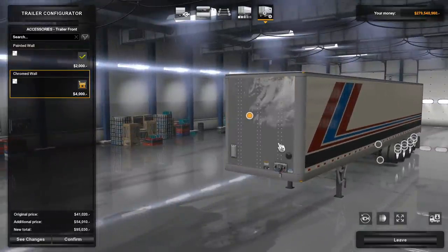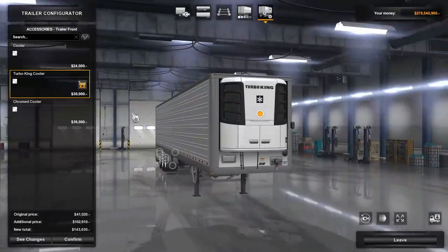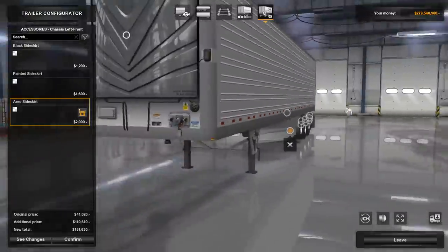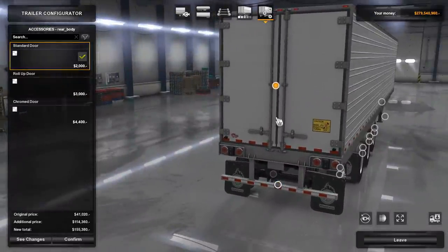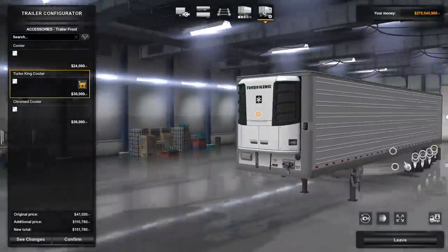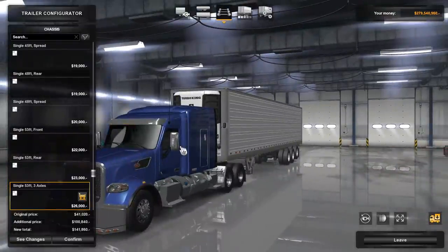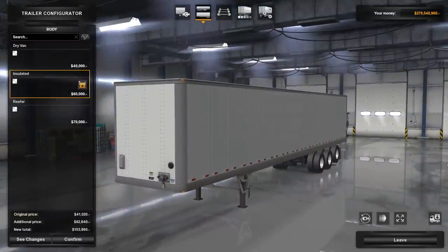From what I've seen it doesn't appear that you can multi-drop. So if your trailer is capable of hauling, say, 30 tons and you pick up a job for 20 tons, you can't then go and get a second job to fill up the rest of the trailer. I think that's a limitation I'd like to see changed in the future, though big changes like that do come slowly. I'm also not entirely sure if you can park a trailer anywhere and have it remain there indefinitely — if you leave a trailer by the side of the road, it may revert back to the garage it came from.